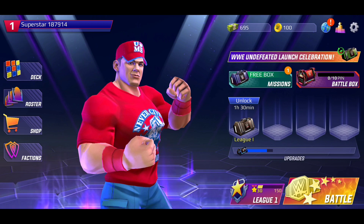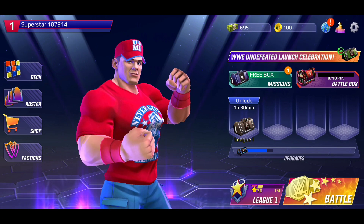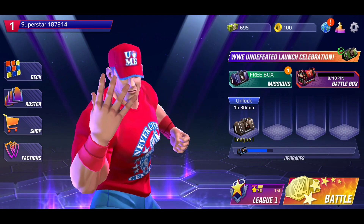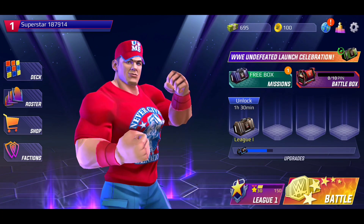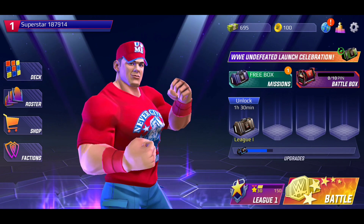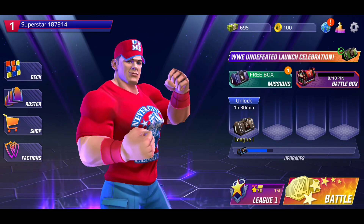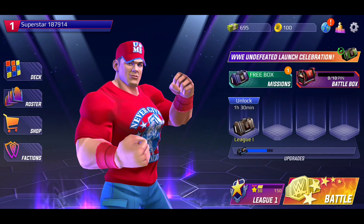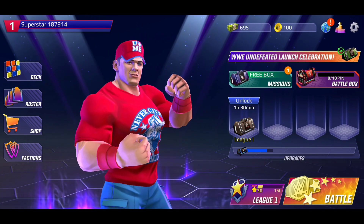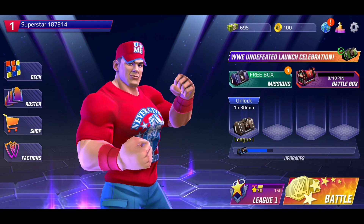Hey, what's going on, my fellow superstars? Welcome back to another video here on WWE Undefeated. My name is John Snow. Today we're taking a look at the brand new WWE superstar officially coming out December 18th, 2020 — the one, the only, the invisible man you can't see me: John Cena. He's officially being released.